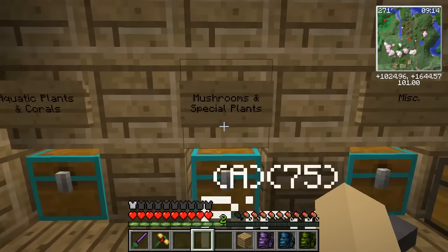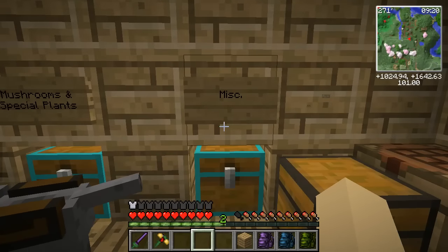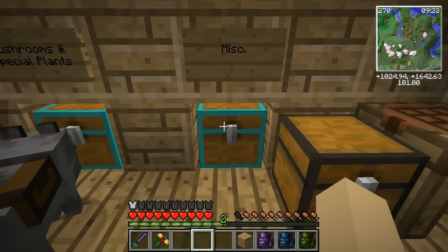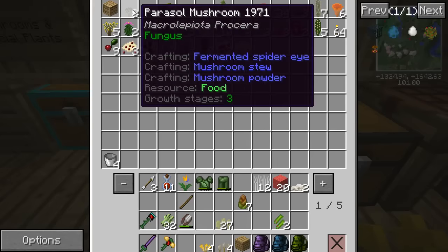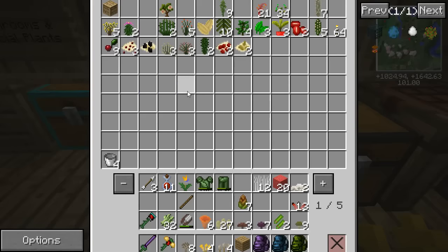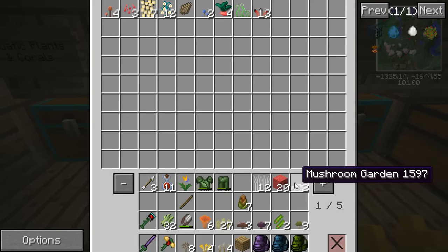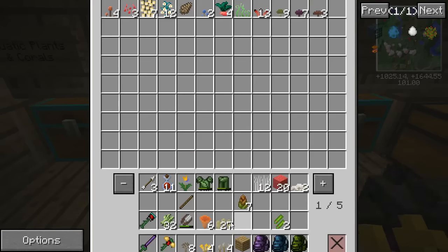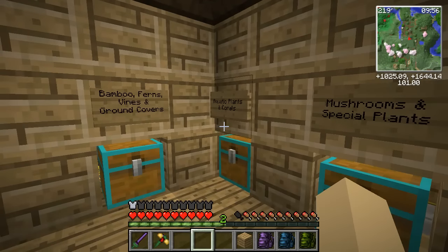There's one chest for mushrooms and special plants, and one for miscellaneous plants. A lot of the new mods we've added have plants involved — a lot of seeds I haven't really had a chance to deal with yet. And black powder puffs somehow snuck in here, so I need to double check my mushrooms because none of these should be here — they should all be in the mushroom chest. I'll have to check if I have a pipe laid wrong. Let's put all my little mushrooms in there. I love collecting mushrooms — I really should invite some of our other zoo crafters to come mushroom hunting with me sometime.